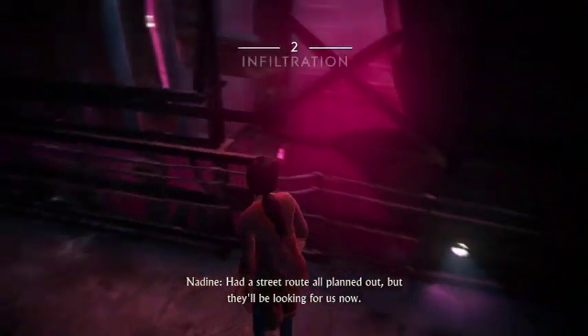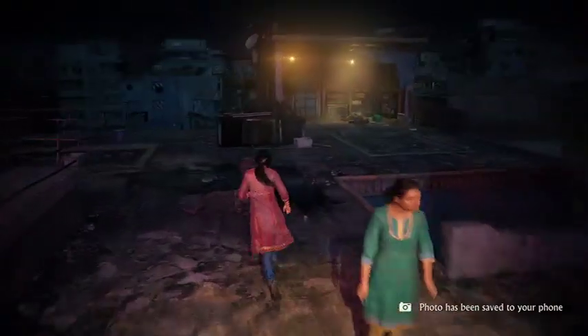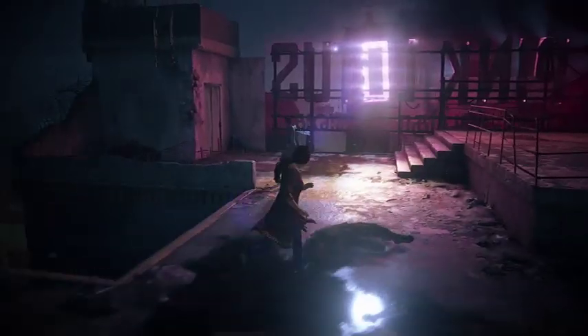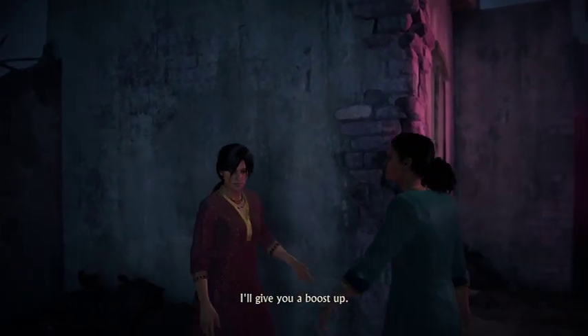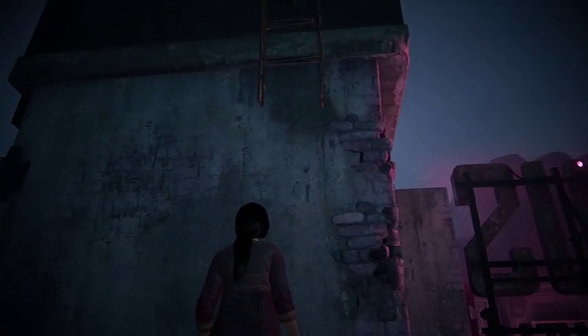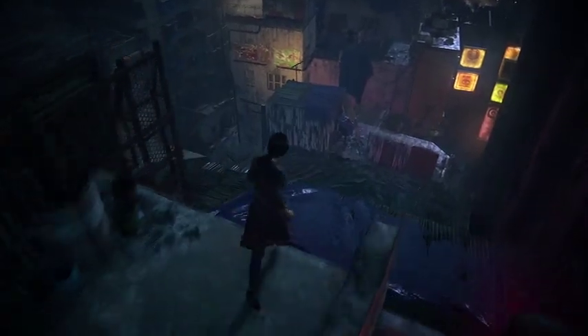Head a street route all planned out, but they'll be looking for us now. Chapter 2: Infiltration. I'll think of something. I still kinda don't like Nadine after Uncharted 4 because she was the enemy. But apparently in this game, Nadine is your ally.